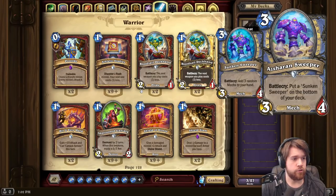Next up, we have a potential Dredge synergy card for Mage: Sharan Sweeper, a 3-mana 3/4 Mech. Battlecry: put a Sunken Sweeper on the bottom of your deck. The Sunken Sweeper is also a 3-mana 3/4 Mech with Battlecry: add 3 random Mechs to your hand. So in theory, you play this, Dredge up the Sunken Sweeper, and then play it for a 3-mana 3/4 that adds 3 random Mechs to your hand.